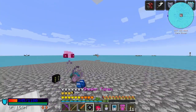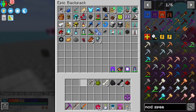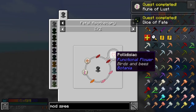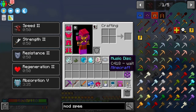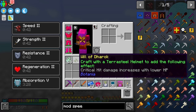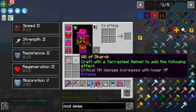First things first before we do anything. Let's dump everything in here so we can see exactly what we get. Rune of Lust. Okay, totally an Extra Utilities rip-off. Birds and the Bees — oh, that probably makes animals do stuff together. We've got this mana diamond, all of these. Will of Darok — craft with Terra Steel helmet, critical hits, damage increases with lower HP. Oh cool — that is a RuneScape reference and I love that because I love RuneScape.